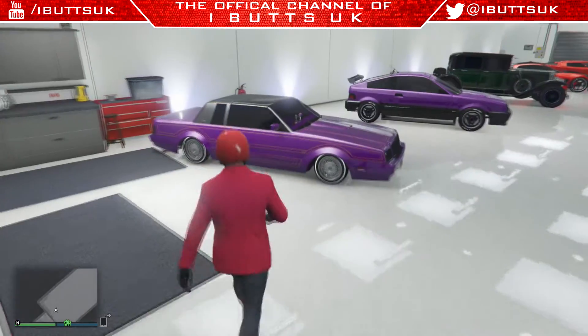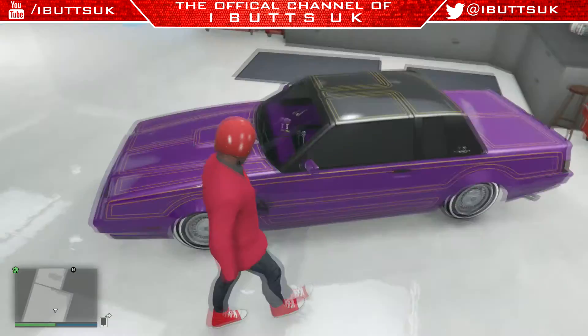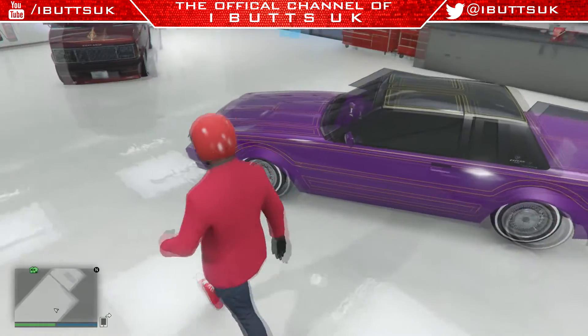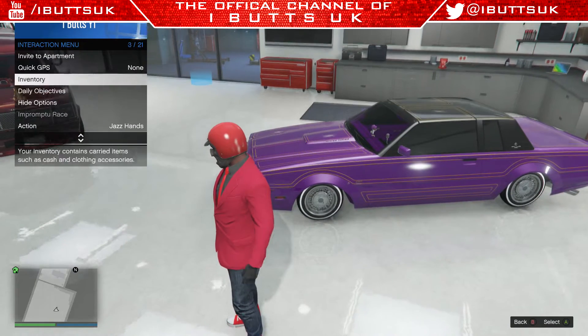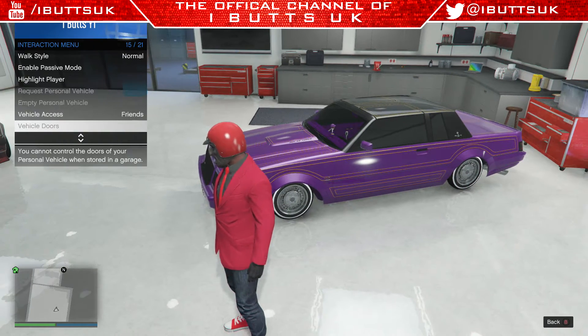First up on this side we have a Faction. I put this in purple because it looked quite nice. It's pretty hard to make this car not look tacky, and it kind of still looks a bit tacky, but oh well.